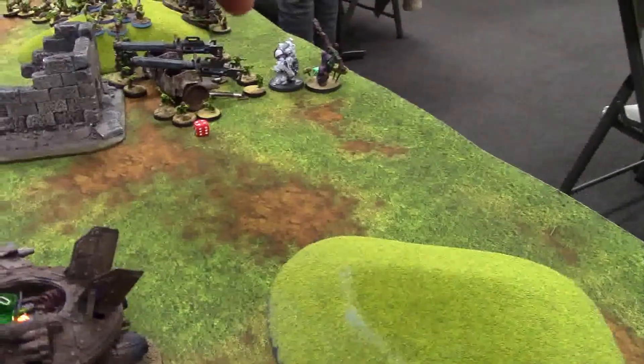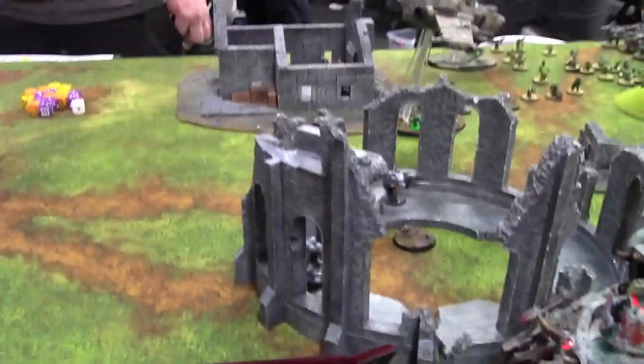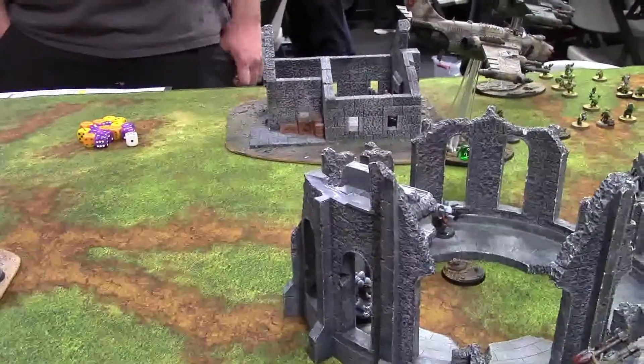Into turn three, I smited one of those guys out, got the other guy down to two wounds with the weird boy. The weird boy has one wound left. Kill off this Primaris unit on this objective, kill off the chaplain. So yeah, that's it. Going on to top of four.